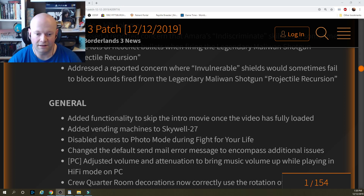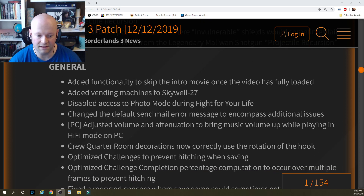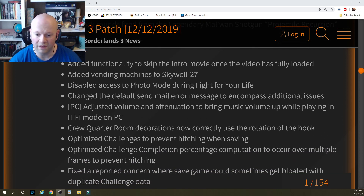General: added functionality to skip the intro movie once the video has fully loaded. Added vending machines to Skywall 27. Disabled access to photo mode during Fight for Your Life. Changed the default send mail error to encompass additional issues. PC: adjusted volume and attenuation to bring music volume up while playing in hi-fi mode on PC.